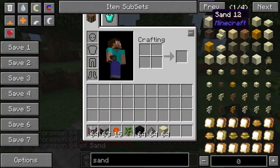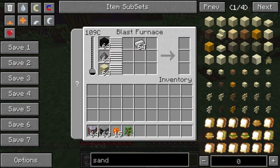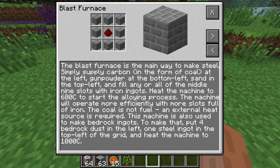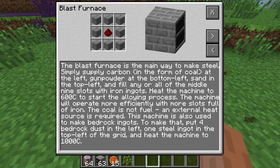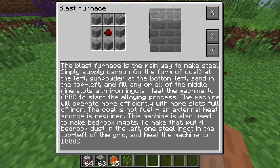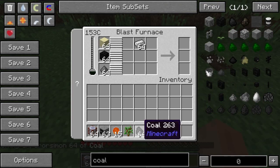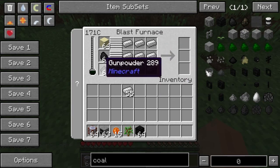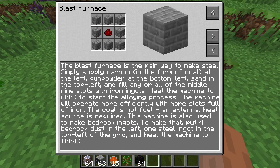So coal, gunpowder, and sand - this is the main block. Is that the correct configuration? Might not have been. Gunpowder bottom left? Actually, sand at the top left and gunpowder at the bottom. It doesn't accept that - I'll just need to wait for it to warm up. You probably do actually need to wait - 600 degrees.